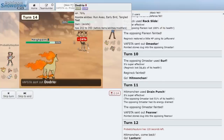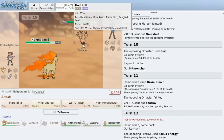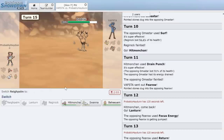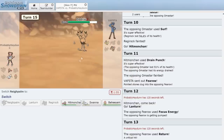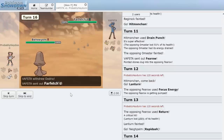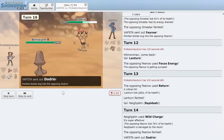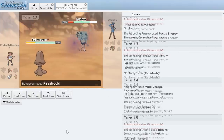Dodrio is probably Choice Banded. We send in Beheeyem — we should be able to live with this bulky boy. He actually switches into Farfetch'd, which takes Stealth Rock damage. Dodrio is sitting at about half. We Psyshock the Farfetch'd — Brave Bird doesn't quite knock us out, and the Psyshock finishes it. That's the end of game one — the team is looking nice, let's keep it going.